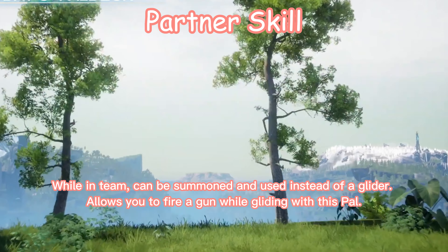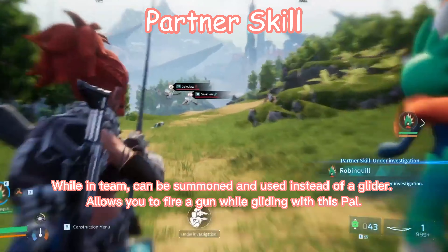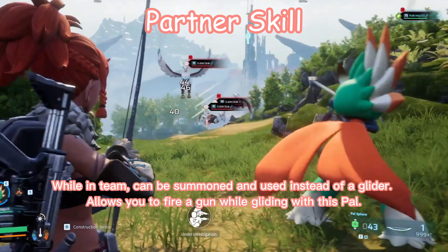Partner's skill. While in team, can be summoned and used instead of a glider. Allows you to fire a gun while gliding with this pal.